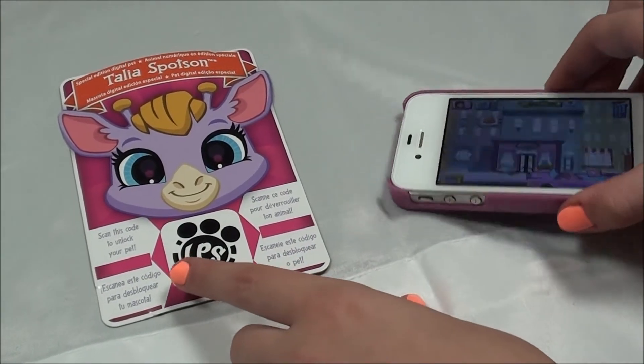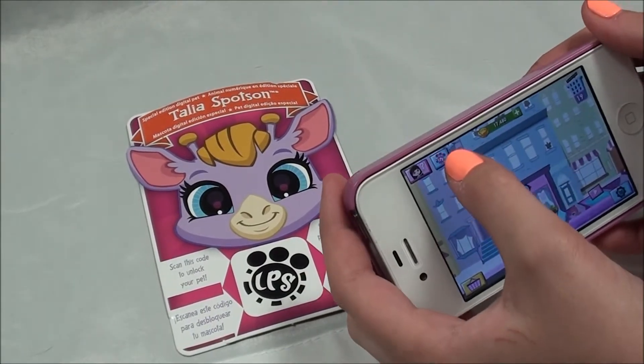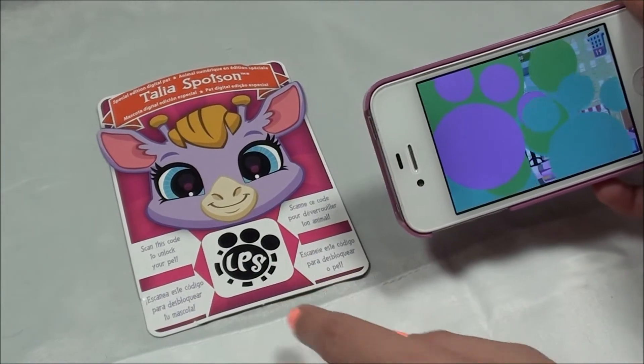So it says, scan this code to unlock your pet. Let's hit this little blue box with the pink paw print.